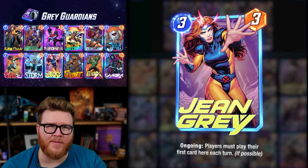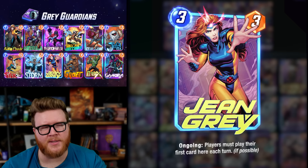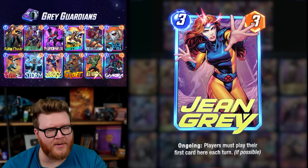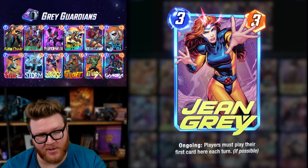Marvel Snap's latest card is Jean Grey, and there's quite a bit of hype around this one. It's a beloved character, and people think she has a lot of potential power — very disruptive. Her ongoing ability forces players to play their first card at her location each turn if possible, which has big implications for control-style decks. She also looks decent in Silver Surfer and has some ongoing synergies as well.